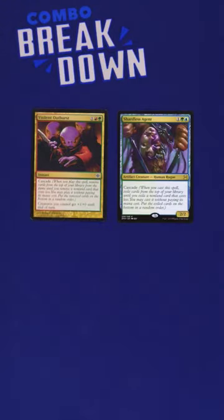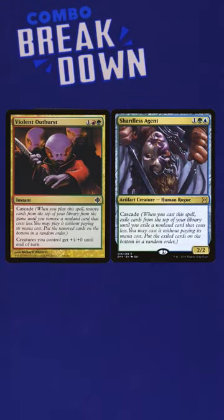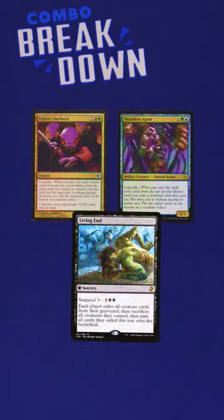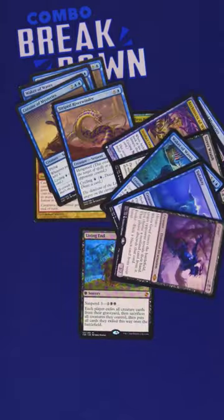Step 2: cast a Cascade spell, usually either Violent Outburst or Shardless Agent. The deck doesn't run any cards that cost less than 3 mana, other than Living End. Step 3: cast that Living End off of Cascade and bring all your dead creatures back to life.